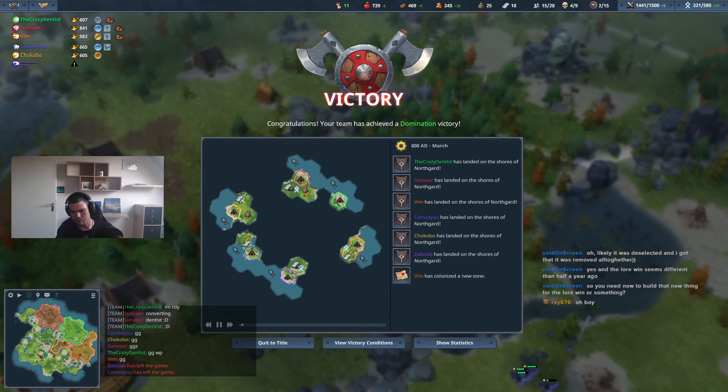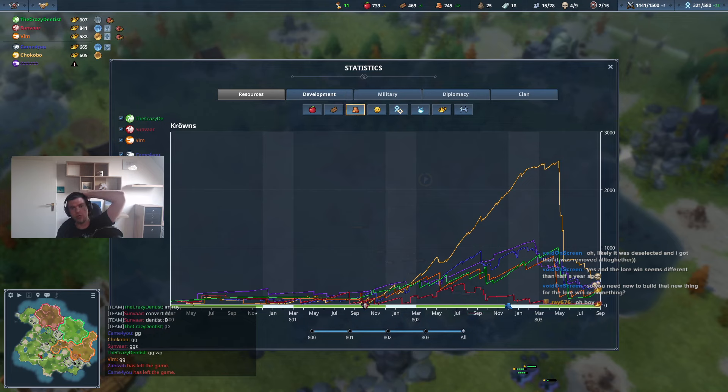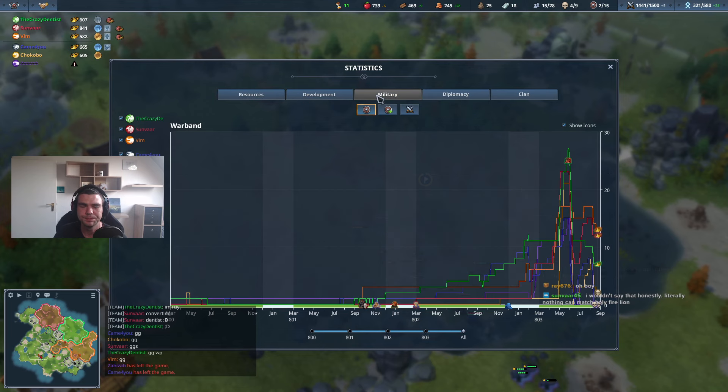GGs! Yeah, Dwarven on Kraken - the stone comes real slow. I don't know if it's actually better than normally playing Kraken, but it sure as hell was pretty fun. Holy moly Chocoball, we're just like printing gold there - just printing gold! How much army did he have? More than me but I had ghosts - I had all the ghosts man. Really nothing can match holy fire line. Yeah, line can be extremely strong there.